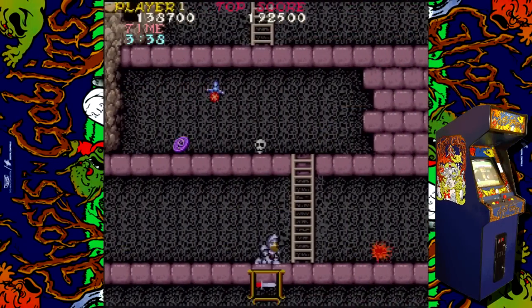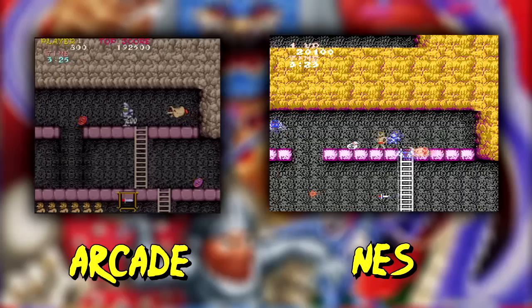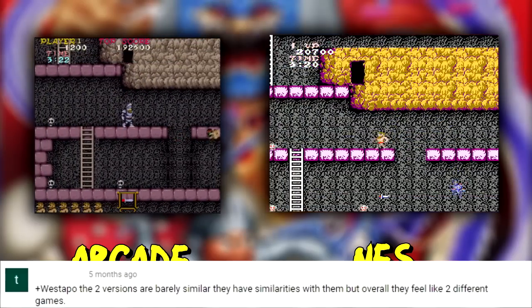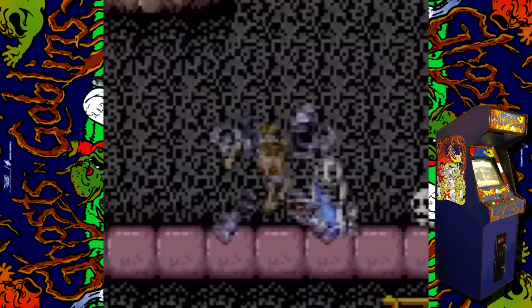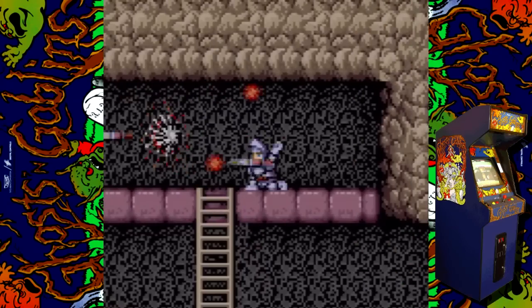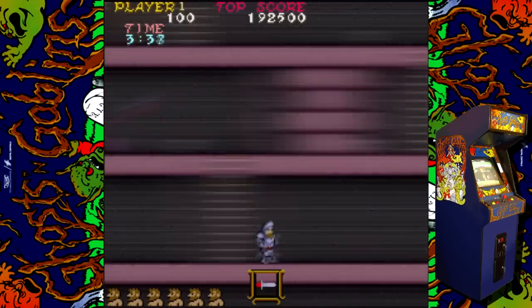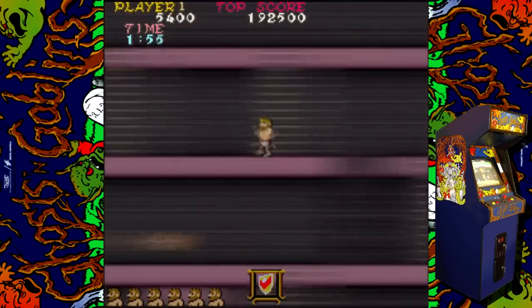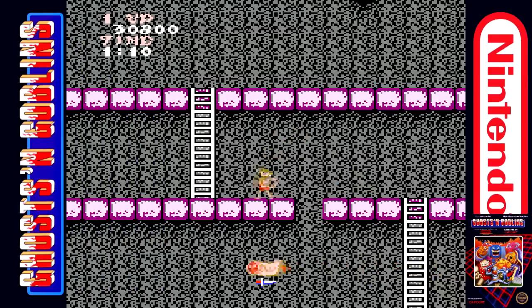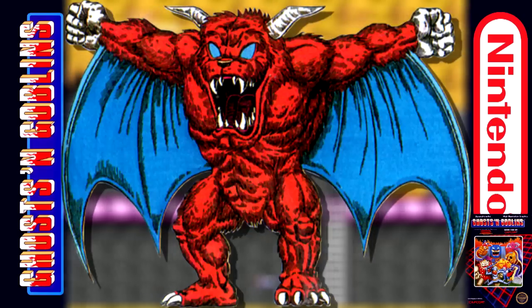Stage 5 begins at the foot of Demon Realm Castle, with a brutal ascension required to reach Prin Prin. The stage layout and enemy placements are exactly the same in both versions. Not only do you have moving platforms to contend with, but skeletons, Woody Pigs, blue demons, big men, and the red Arimer all make appearances here as well. This is the first stage that isn't made up of two sections, so dying restarts you all the way at the beginning. Once Arthur reaches the top, he encounters Prin Prin's captor, the nefarious Devil.